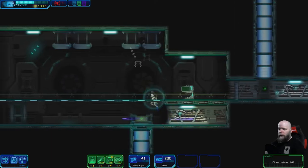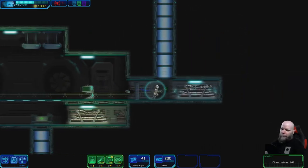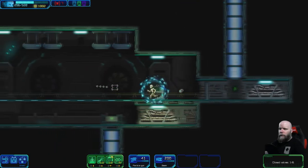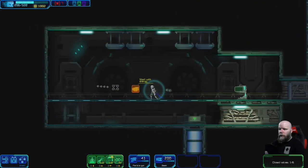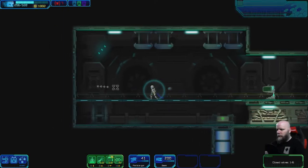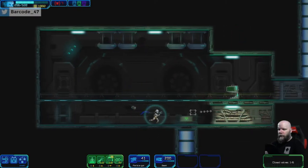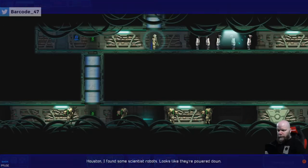Yes, there is — just over here. Start with energy, so we're at 500 now. Your robot print included 500 extra energy cubes, so every time I'm dead I start with 500 cubes at least.